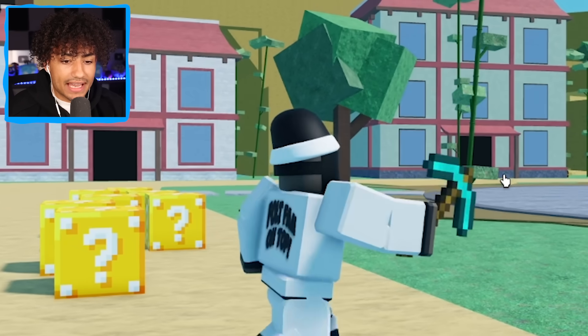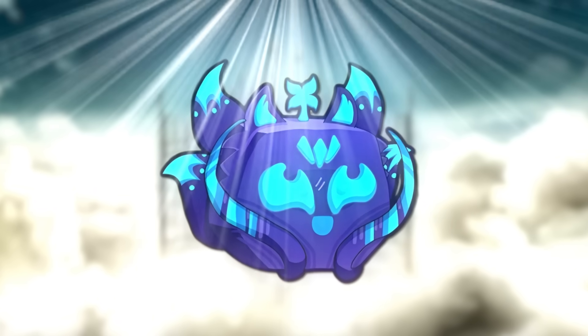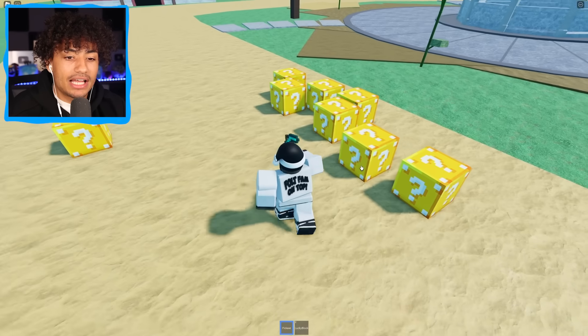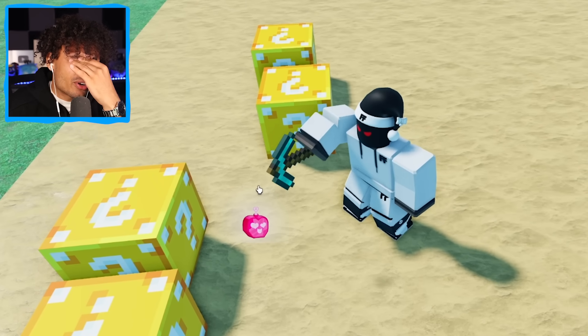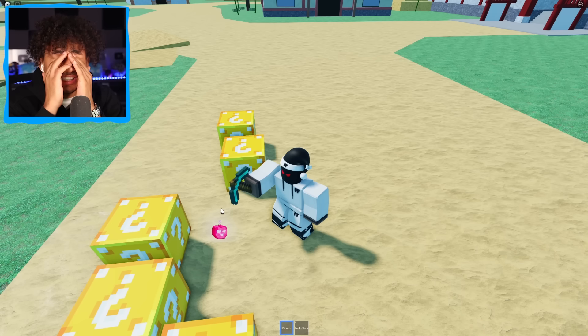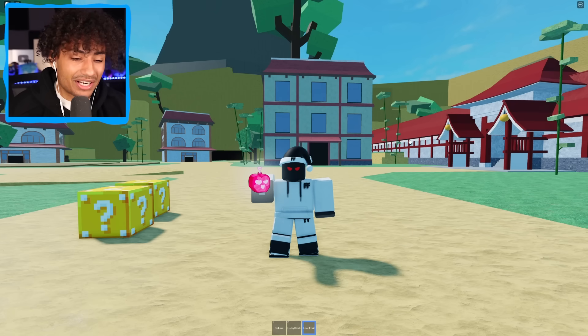Here we are — the lucky blocks are here, my diamond pickaxe is right here. Let's open up a lucky block. Imagine we get a permanent kitsune — we'd beat the challenge because permanent kitsune trades for like four kitsune fruits. I'm going to close my eyes for this one. I think it's open — I'm going to open my eyes. Not the fruit I was hoping for, but we got the love fruit. Permanent love fruit. Can we get a kitsune from that? I don't think we're going to be able to.